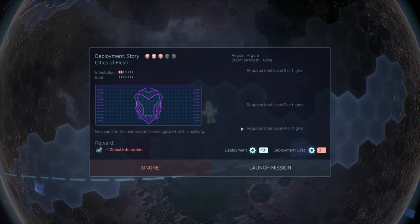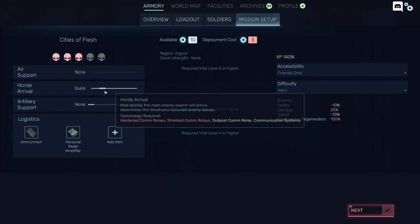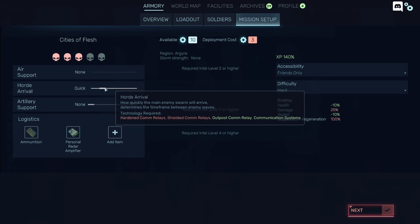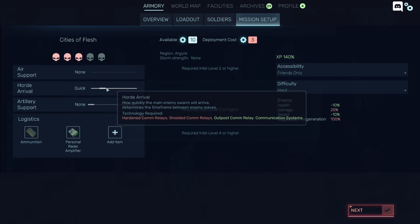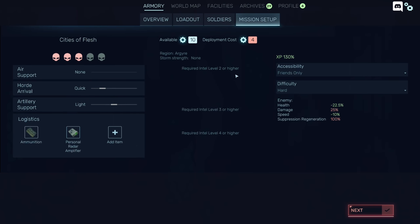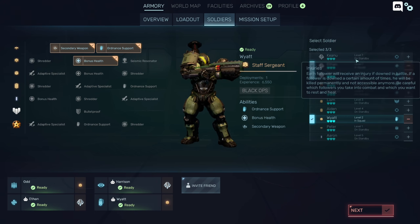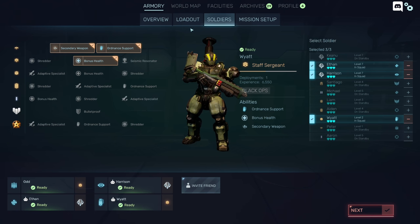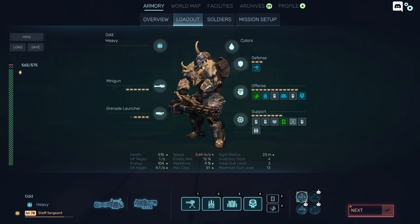Hey everybody, welcome back to Red Solstice 2 Survivors. We've got a story mission, which is great because it's minus global infestation — that's very nice, we need that. We are going to try to save as much deployment as we can, just because it seems like it's going to be a bit of an easier mission. We're dropping Keanu for a second and bringing Wyatt in with his heavy ordnance class.